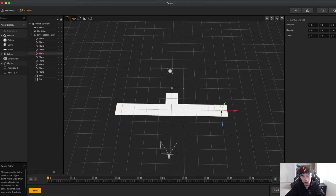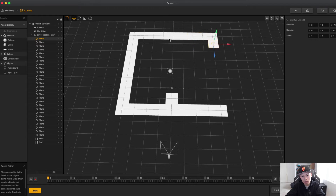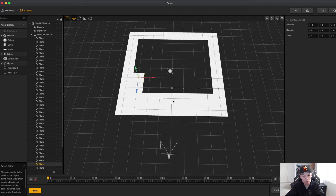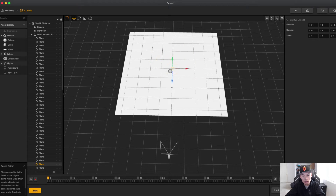We have a nice 9x9 grid — I'll just duplicate around so we have a nice grid floor.